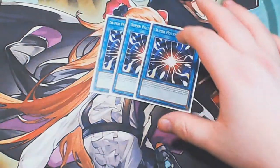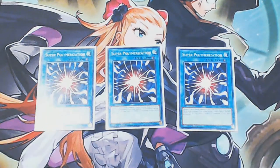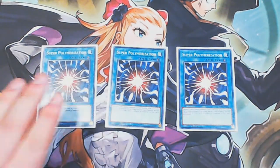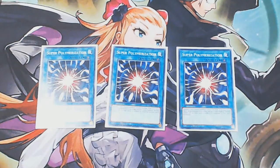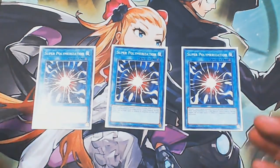And then we have more board-breakers — something good going first or second. Triple copies of Super Polymerization — this card is still absolutely insane, so take advantage of it. Being able to use Predaplant Verte Anaconda with it is absolutely wonderful. Being able to go first, set it, and have your opponent commit too much to the board so you just end their turn by swiping their monsters. It works against Dino because you can make Mud Dragon when they leave stuff on the field. The fact that it can't be responded to is just still filthy.